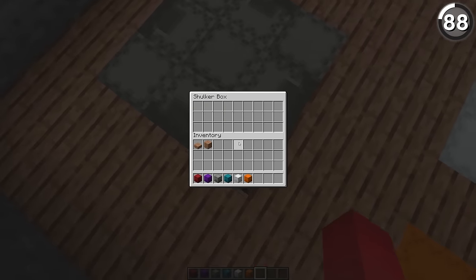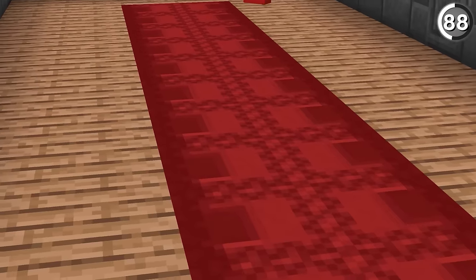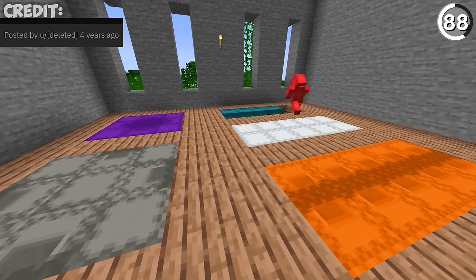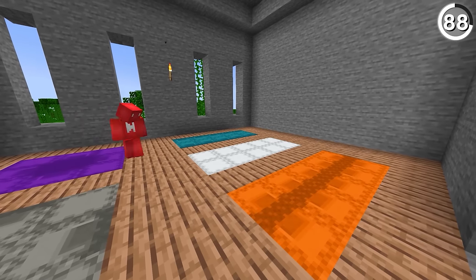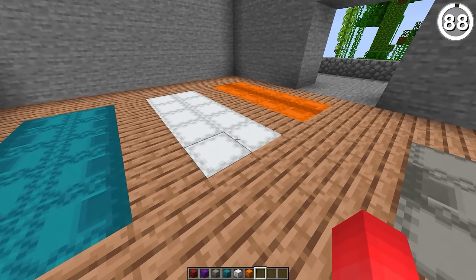This carpet's bougie, but with one look, it's worth it — especially since shulkers are now renewable as of recent updates. So we can use the spares that we get for this extra fancy carpet design. Just place your shulker boxes facing inward, and you can have it in all the same colors that you would for a traditional carpet, making it an easy switch if you already have the funds.